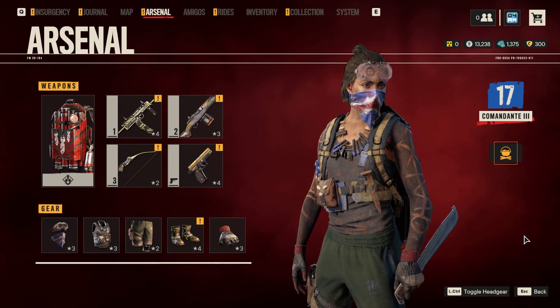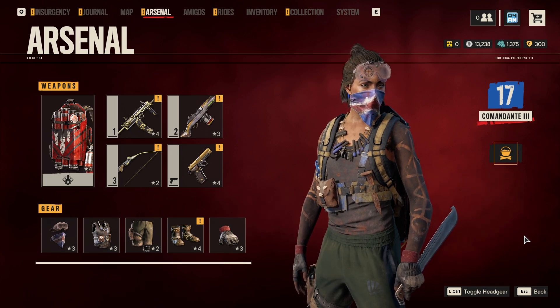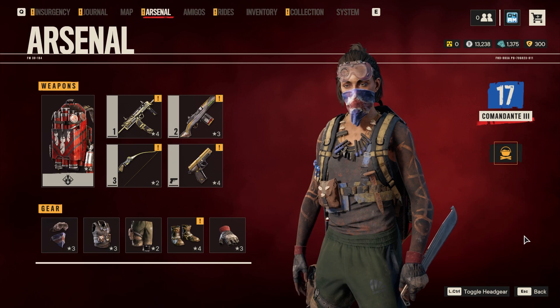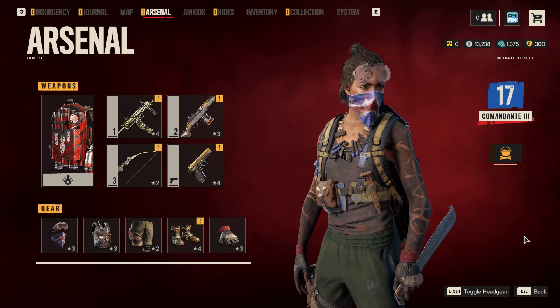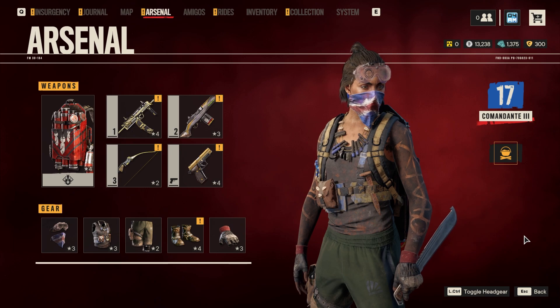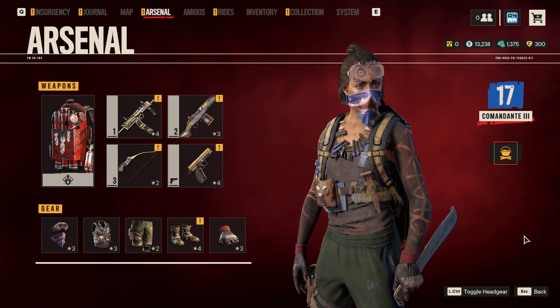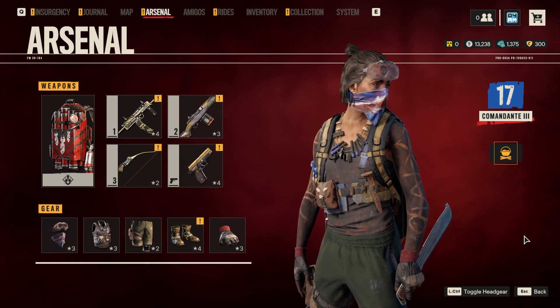Alright, so guys, there you have it — my ultimate build for Far Cry 6. I think this one is so much fun to use for any situation, pretty much for the hunting, dealing with choppers and tanks, clearing out camps, or just free roaming in general. Running around like a flipping ninja is the most fun. Big thanks for watching — if you enjoyed this video and found it useful, don't forget to hit that like button. If you are new to the channel, don't hesitate to subscribe — it's entirely free and I'm making a lot more Far Cry 6 videos. I really enjoyed this game and I'm definitely going to do some more live streams. I'll see you guys very soon with some fresh new content. It's Foriyama out — till next time, take care.